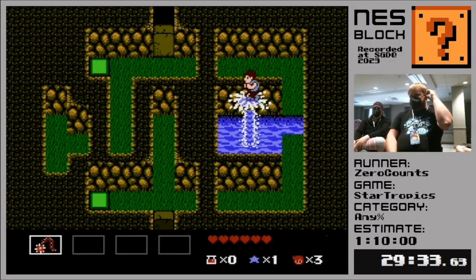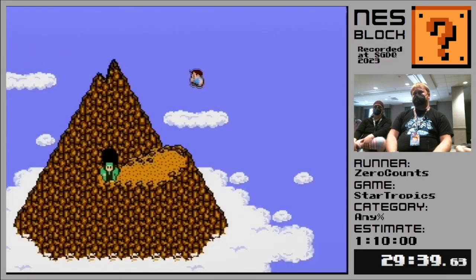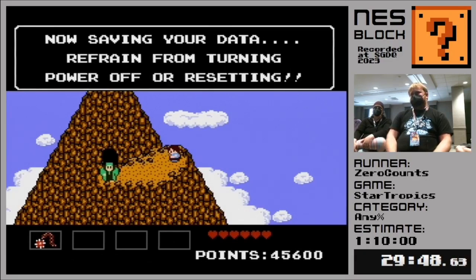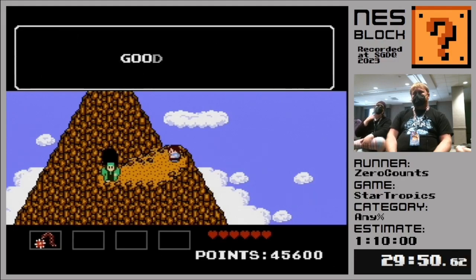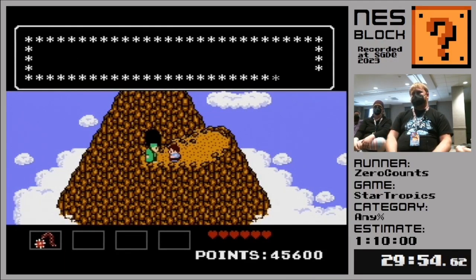That's the end of that dungeon and also the end of chapter three. The geyser shoots us up to the top of the mountain. Wow, you've done it! And now we can talk to the hermit who lives at the top of the mountain. The hermit gives us a spell that we can use to wake up Bennet.